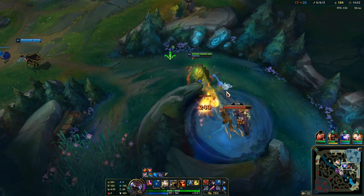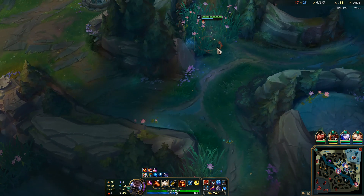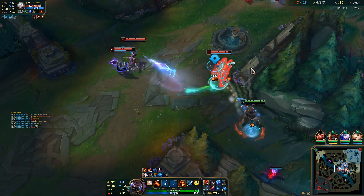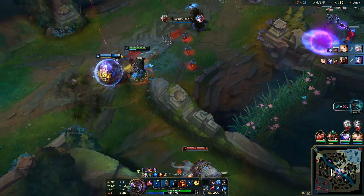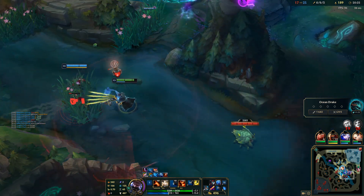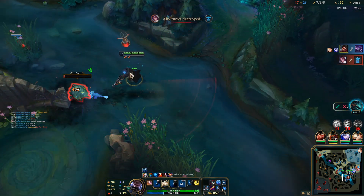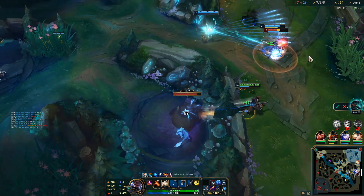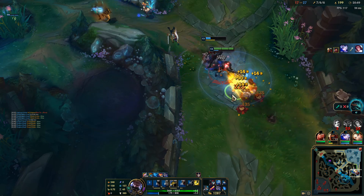I can play off Ashe ult here. We probably want the Ashe ult on Janna if she overextends — we do not want to ult Kassadin. Zed's getting a kill there. We need to go toward top. At least it's not Zed getting the kills — pretty happy for Ashe to get them.